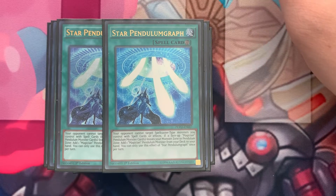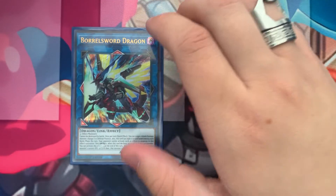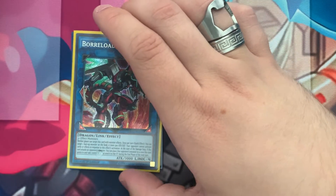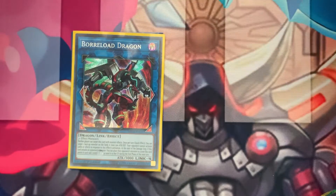Now we'll go on to the extra deck. Cards I'm going to be adding: one Borrelode Savage, one Crystal Wing Synchro Dragon, and one Crystron Halqifibrax. I don't think Halqifibrax is going to be banned on the upcoming ban list — it's too new and Konami needs to sell product — but I could be wrong. Currently the extra deck has Borrelode Dragon, which is just an OTK nine times out of ten. Borrelode Dragon is more control, less OTK — it can lower attack and defense as well as take an opponent's monster.